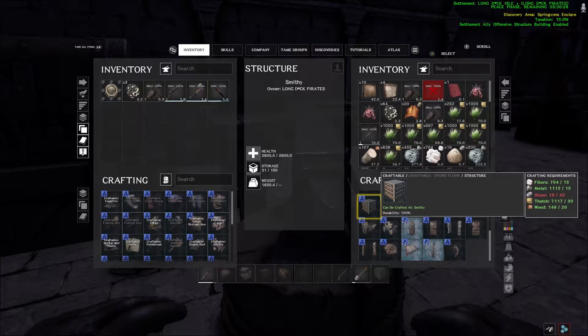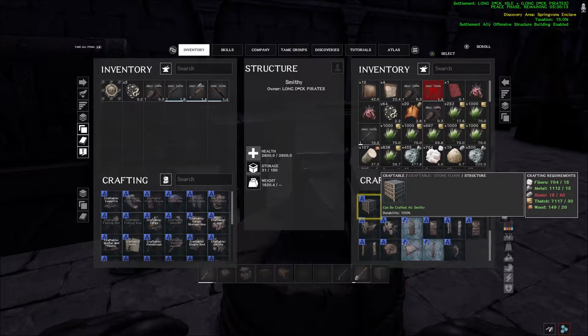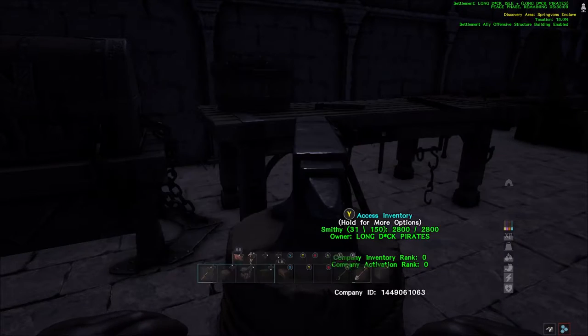The best way to get wood, in my opinion, is to get an elephant. The best thing for thatch would be a draft animal. Stone would be a rhino. Metal is going to be your pickaxe — there's no tame that's really beneficial for metal, so you can go find a metal island or somewhere with a high metal tier. For fiber, I recommend getting a bear.